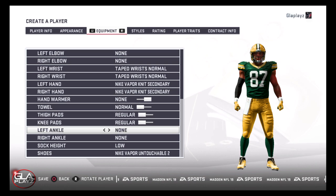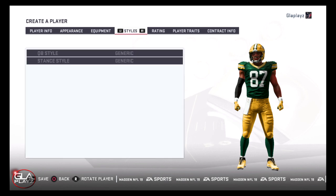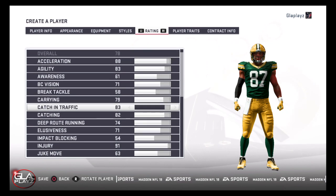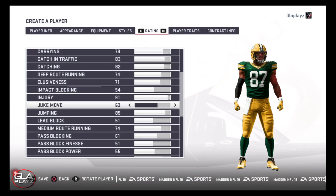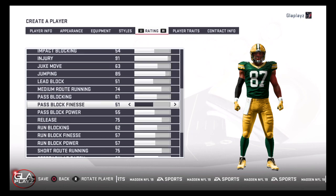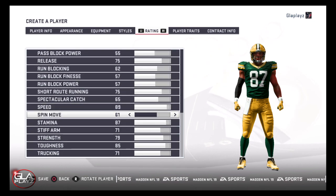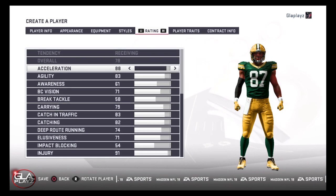I've got him going to the Green Bay Packers here, which I think makes a lot of sense. Aaron Rodgers hasn't had a good reliable tight end target in a very long time, probably since Jermichael Finley. So this would give Green Bay a player they could definitely use, and I think he's going to be a really good addition to whatever team adds him.